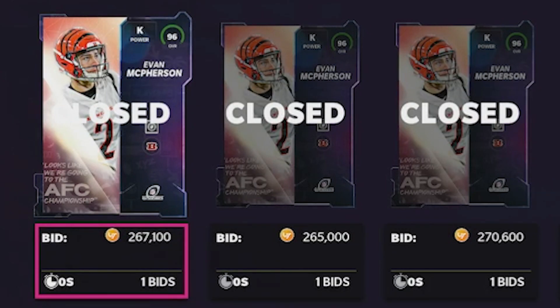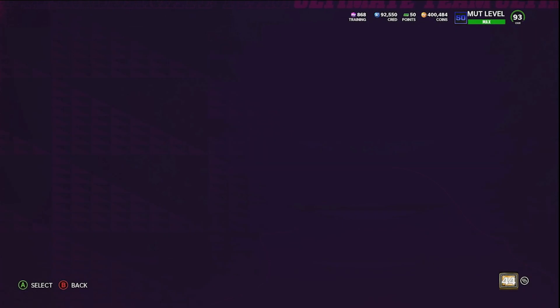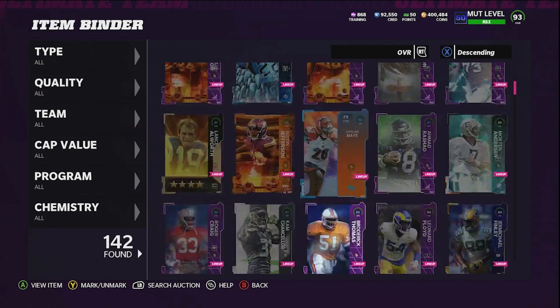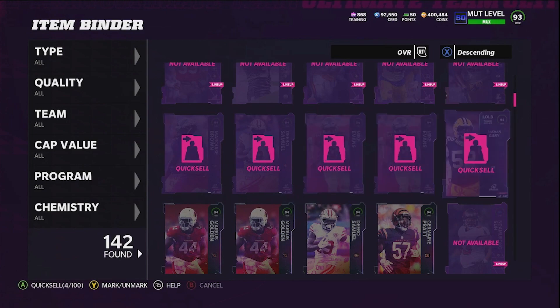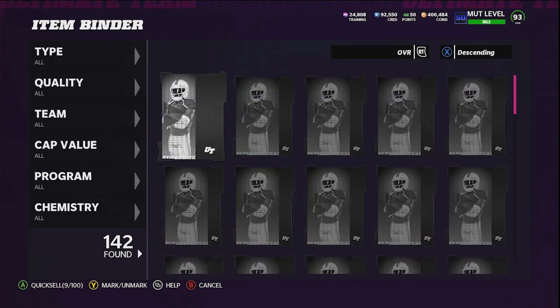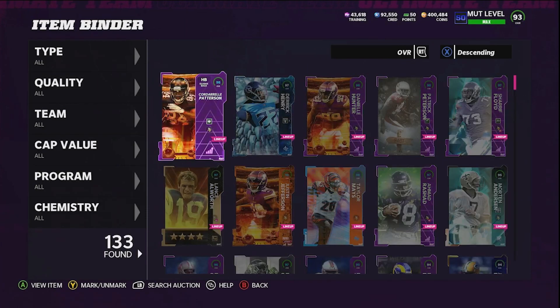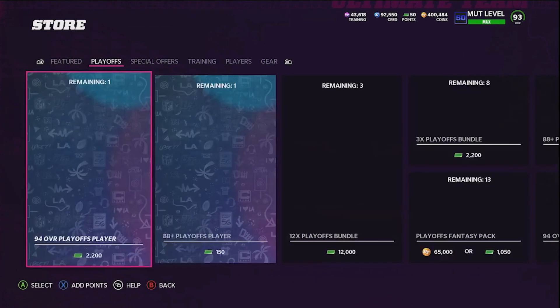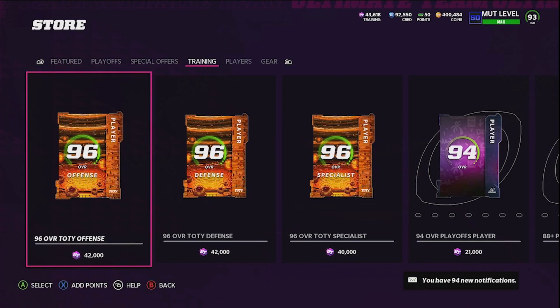This is where the method gets really crazy. Remember the 94 NCAT cards from earlier? We now have nine NCAT 94s from doing the sets, which gives us 42,750 training points. We're going to take a trip to the store — in the training section, 42,750 training is enough to do one Team of the Year pack.